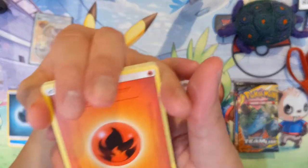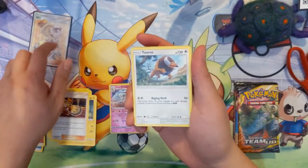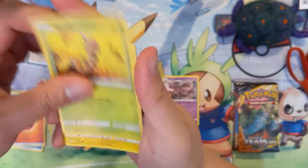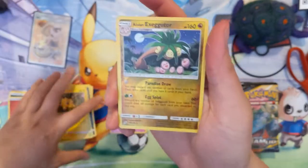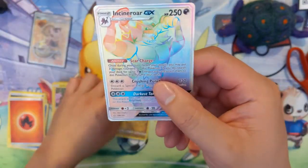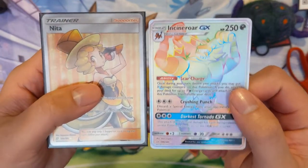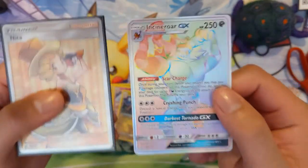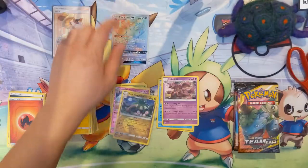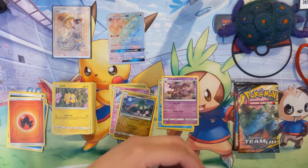All right, here we go — can we get that Magikarp Whale Lord finally? We got another Nida, we got Joltik, Alolan Exeggutor — that's kind of cool — and oh wow, two secret rare slash hyper rare cards. The highest rarity in a single opening! This one is an Incineroar — I actually don't know if Incineroar is actually good.